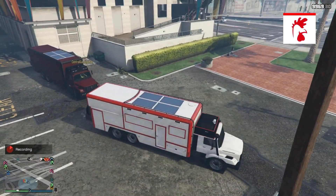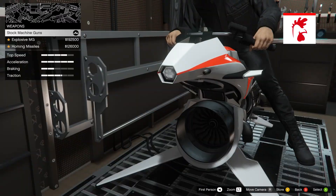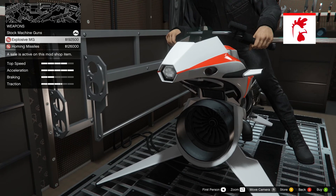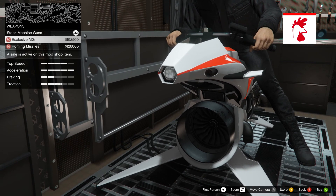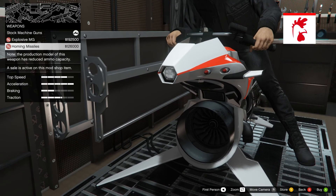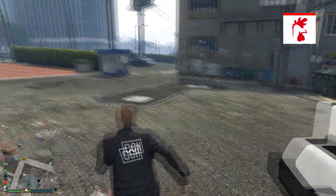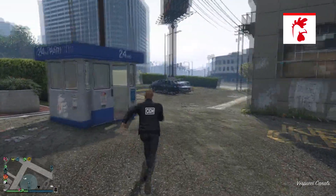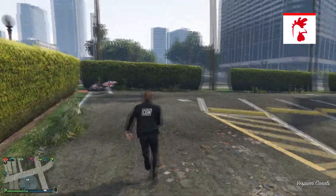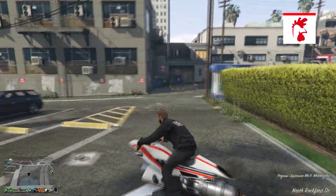The Oppressor Mk 2 can only be upgraded in the Terrorbyte and stored in the back of it as well. It has countermeasures and you can upgrade the engine block and liveries. You can choose between explosive cannons or lock-on cannons — you can't have both, so pick whichever you're better with. Note that this vehicle can only take one explosive hit, so it's not very durable.